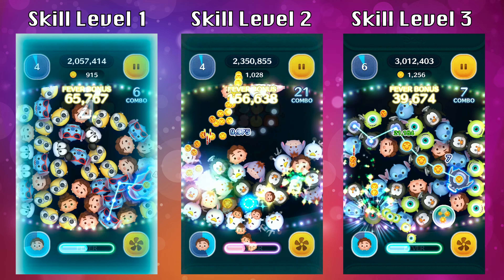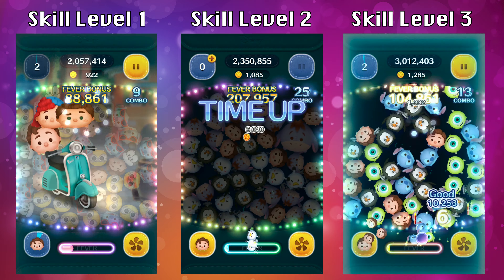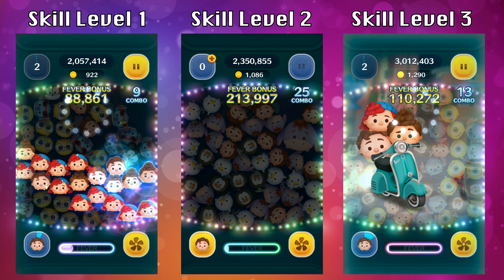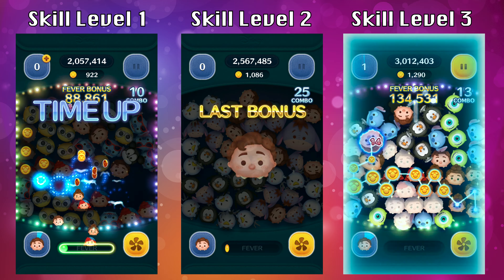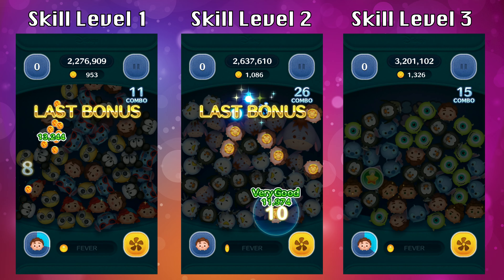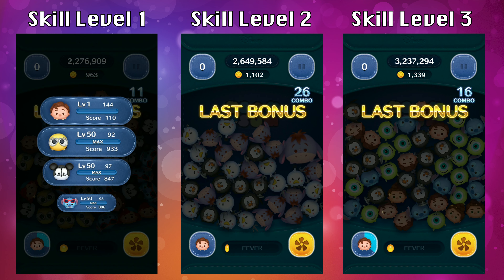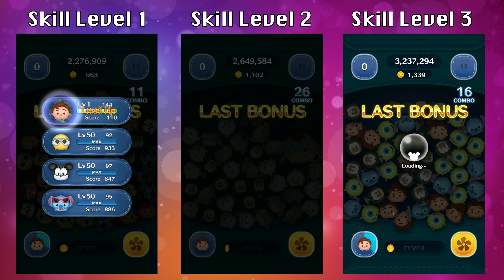His stats: you're going to need a total of 14 Lukas cleared off the screen before you can activate his ability. Minimum score is 110 with a maximum score of 943. From a scoring perspective he's pretty good, especially if you can make a really long chain really quickly — Luka is a good zoom for that.